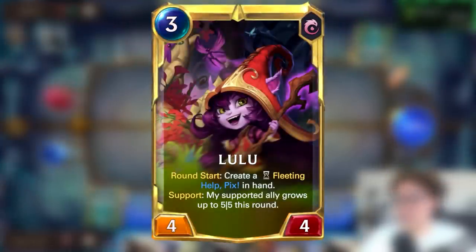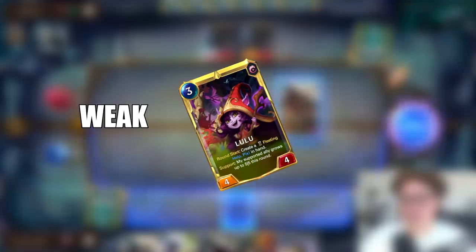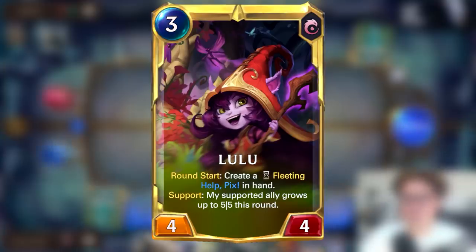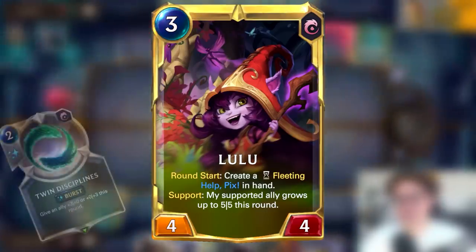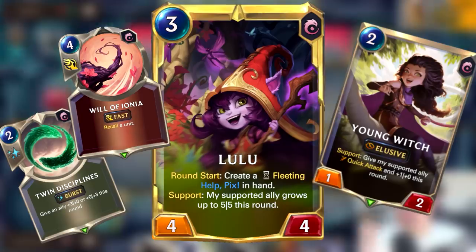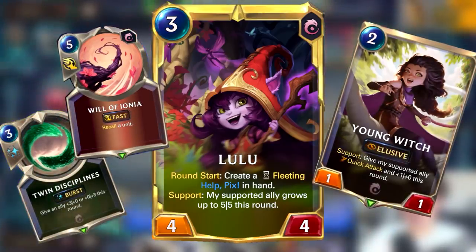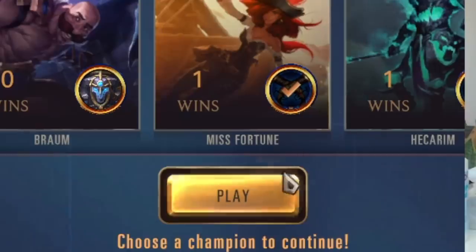Lulu is pretty widely regarded as one of the weakest starter decks in Labs to begin with. Unfortunately, I decided to do this challenge days before the update that would buff Twin Disciplines, Will of Ionia, and Young Witch — making it that much harder on me. Literally a third of the starter deck is effectively nerfed. That being said, I don't see any other way to get past Myst Wraiths, so I pick the Lulu starter deck and we're off.